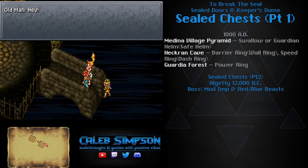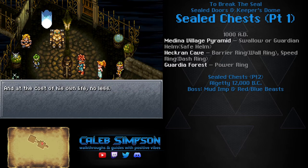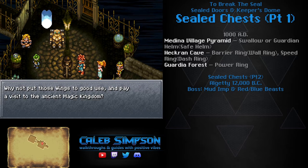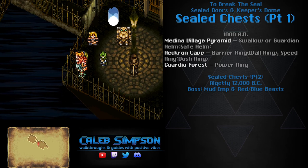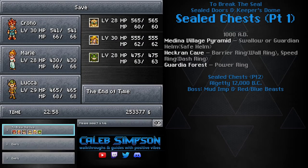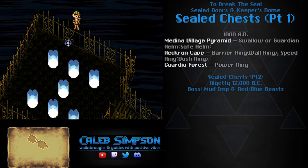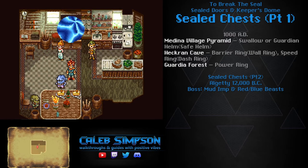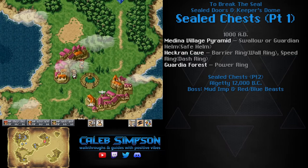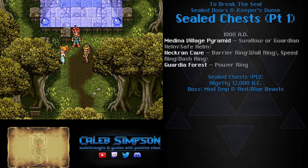Stop by the End of Time and speak with the old man. As a quick side note: if you didn't get the magic capsule a moment ago, the old man will remind you to go get it. He'll say to go back to 12,000 BC, but instead take the Pillars of Light to either Medina Village or Leene Square in 1000 AD. Go to the blue pyramid just north of Medina Village — we couldn't do anything with it before, but now we can remove the seal using Marl's pendant. Throwing the pendant at it breaks the seal and grants access to the Forbidden Shrine, which is the floating island from the far top-right corner of the Magic Kingdom in 12,000 BC.